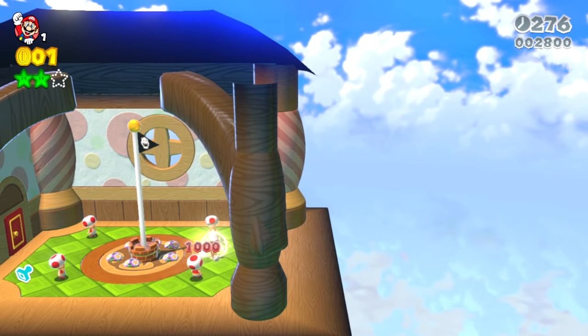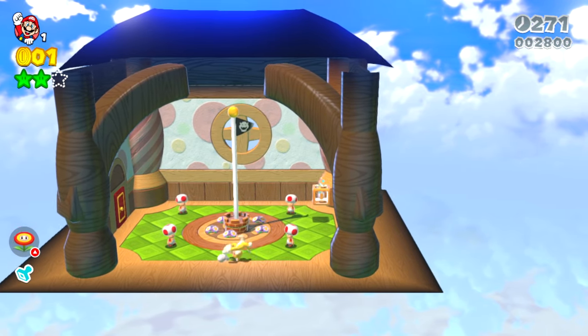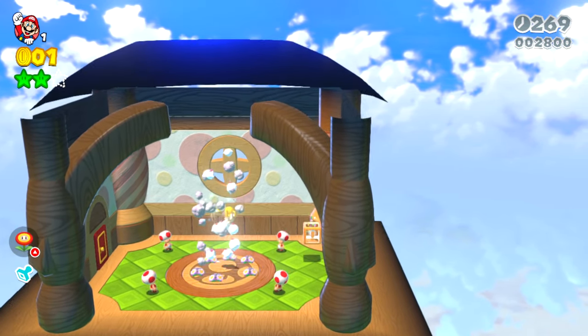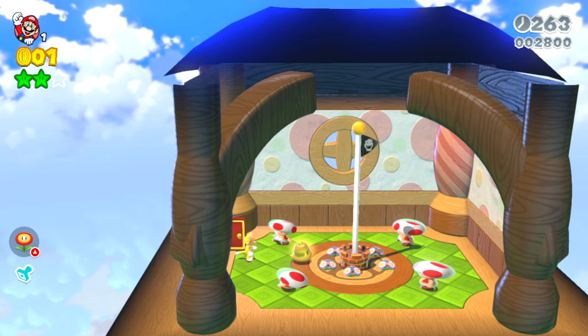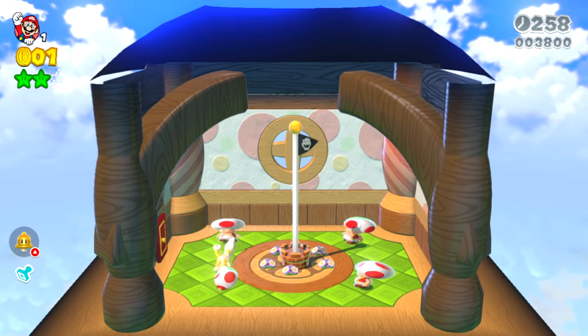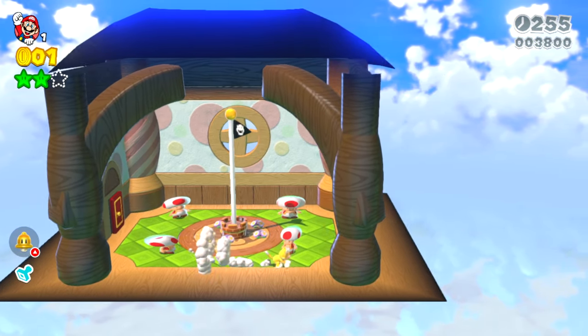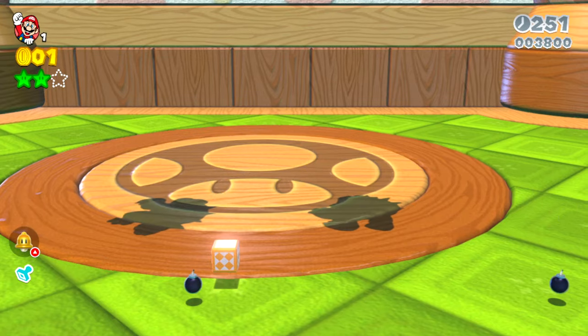We pop out over here. We've got a super bell power up and a bunch of toads over here. We should be able to just climb up and get the goal pole — but it is a fake goal pole! So let's go through this door. Now this should be the real goal pole, right? Because we've got all these weird shaped toads over here. And another goal pole — but it is a fake again! And there's a little tiny warp box here.